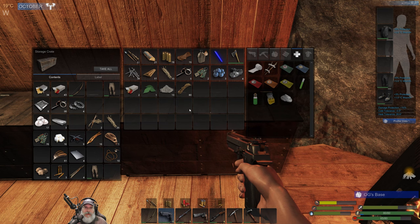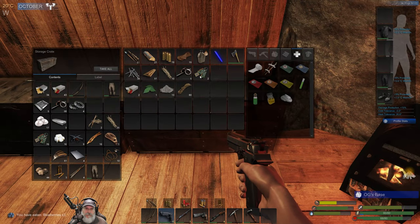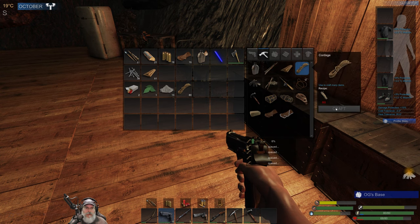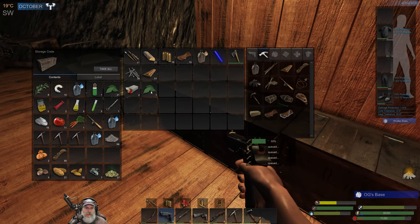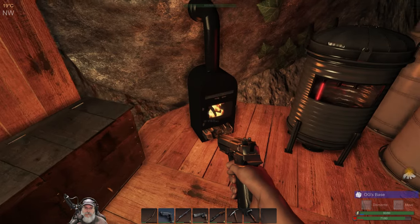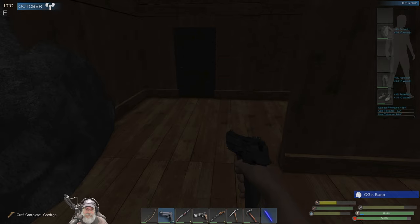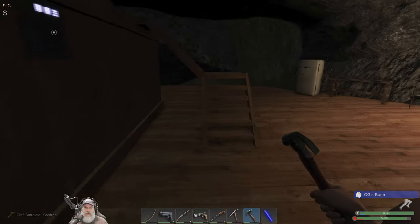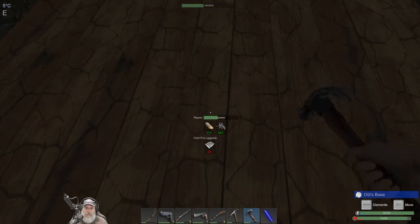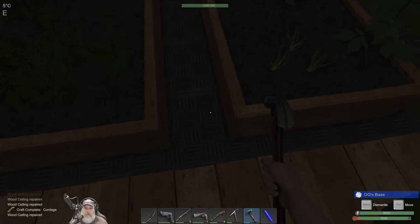We had some major damage here but nothing actually broke all the way — thank goodness for that. Maybe we won't be doing a lot of building, I'll probably be doing more repairing. We killed a guy too — we need to go get his loot. We're out of wood so we're gonna have to cut some. Nice — weapon parts, I'll take it. We need more logs. Let's get this loaded back up too. We are out of magnum shells — let's see how many we can make.